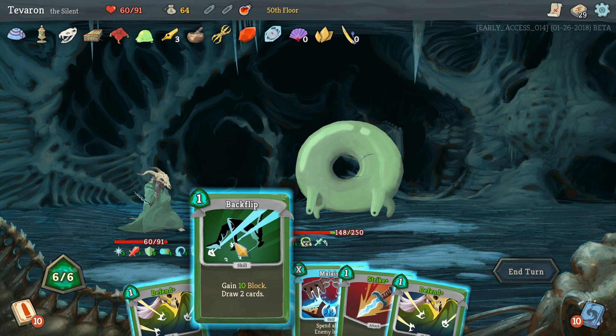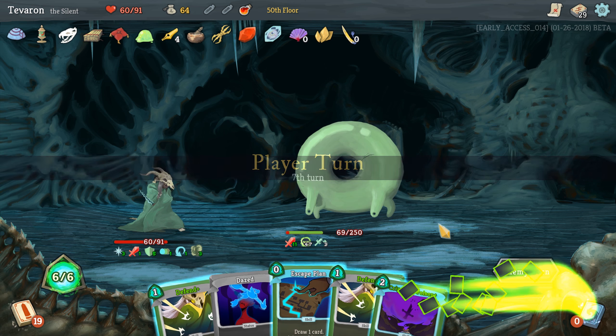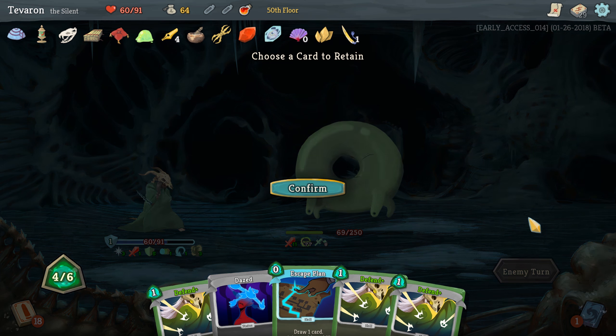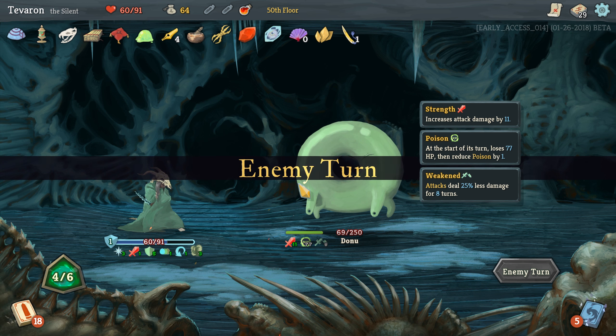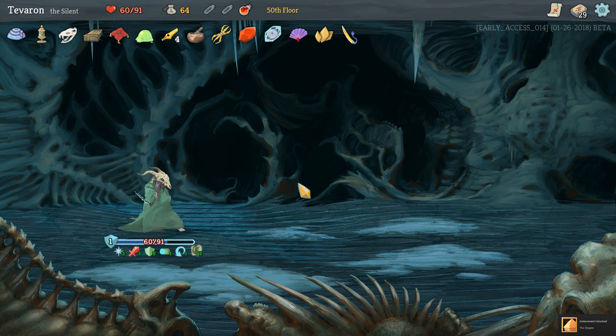Malaise seems okay. Let's start with a Backflip, into Prepared. We'll discard a couple of Strikes, Backflip again, use a Poison Stab, and then Malaise for three — just cut down on the damage output it's capable of. Seems fine, just buys us a little time, which we don't need a lot of because it's almost dead. And that is that. Doesn't really matter — we don't need to retain anything because this run is over.